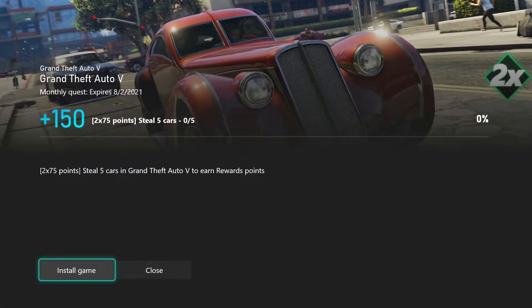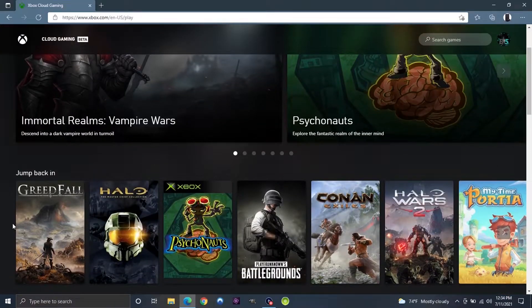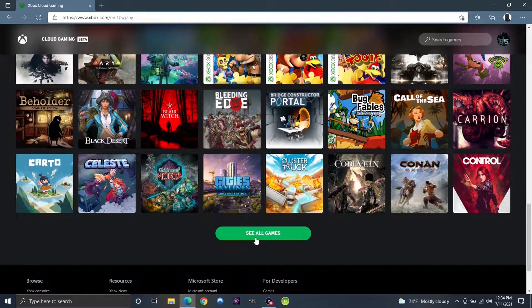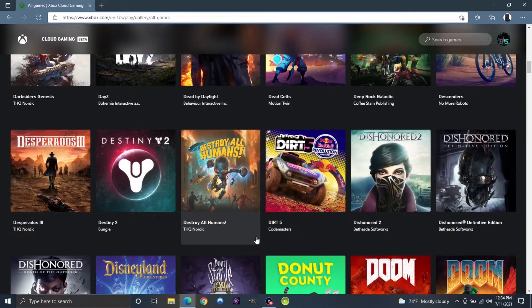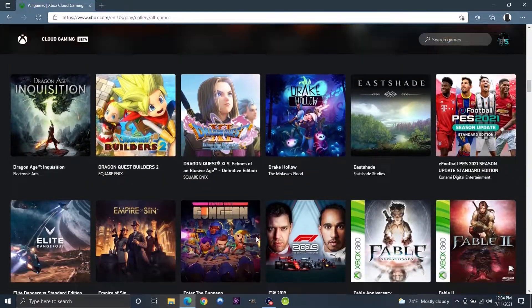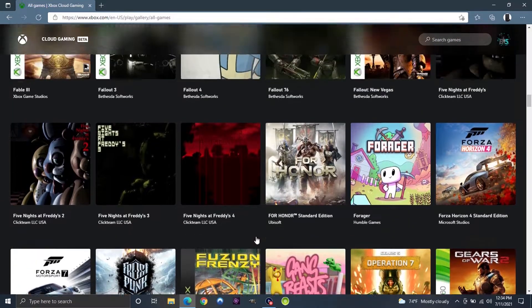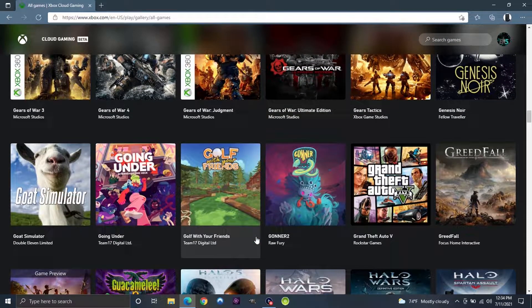The games are Grand Theft Auto V, Rainbow Six Siege, For Honor, and Grounded. Now if you don't want to spend all day installing games just to complete these little quests, instead you can open up a browser on your laptop and go to xbox.com/play. All Game Pass Ultimate members now have the ability to play certain games via cloud gaming, and luckily all four of these games are on the cloud gaming list. You can also launch these on the Xbox Game Pass mobile app and play on your phone.